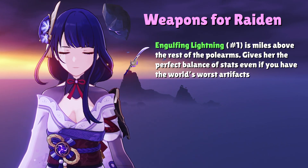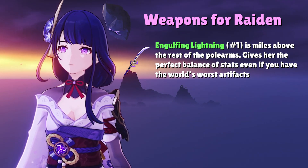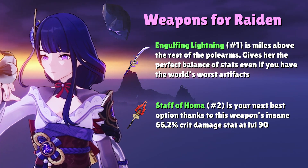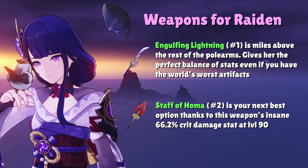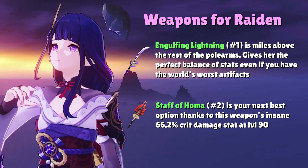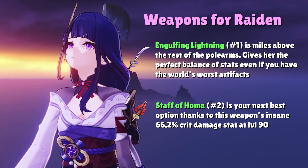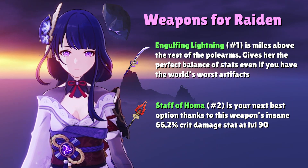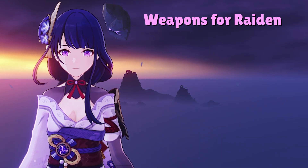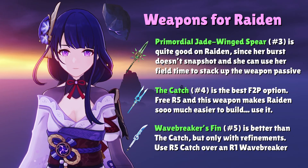Beyond her signature weapon, we have Staff of Homa in the second spot as the usual suspect for building any polearm character. Nothing much needs to be said about this weapon, because the 66% Crit Damage stat speaks for itself. After Homa, we get into the territory where Raiden's best 4-star options shine. At the number 3, 4, and 5 spots, we have Primordial Jade Wingspear, The Catch, and Wavebreaker's Finn, respectively.